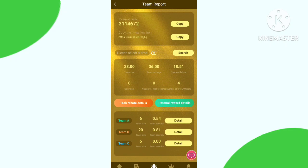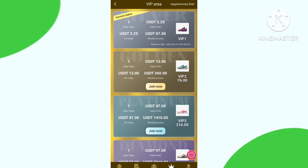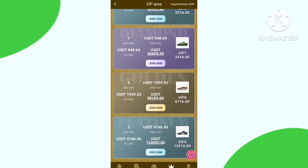Now check the VIP section. VIP 1 price and daily income is 2.25 USD. VIP 2 price is 76 and the daily income is shown as well. You can check all the available VIP levels, their price, and also daily income. You can also purchase them.